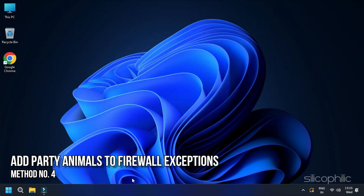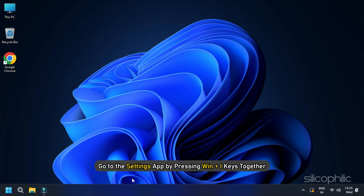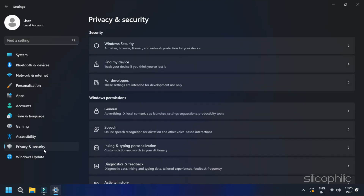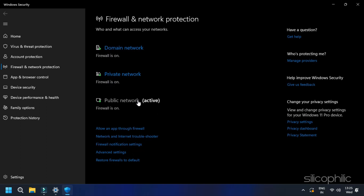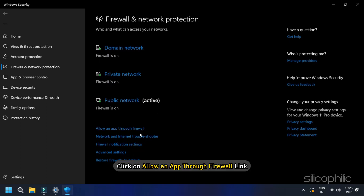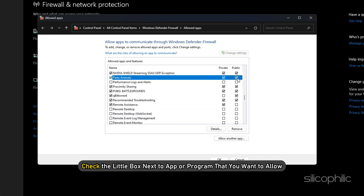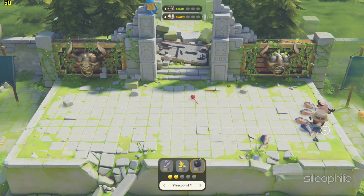Method 4: Add Party Animals to Firewall Exceptions. Make sure that Party Animals has the necessary permissions through your Windows Firewall and add the game to the allowed list if required. To do this, go to the Settings app by pressing Win + I keys together. Select Privacy and Security from the left pane. Under Windows Security in the right pane, click on Firewall and Network Protection. Scroll down and click on Allow an App through Firewall. On the next screen, check the little box next to the app or program that you want to allow, then click OK to save the settings. Now launch the game to check if the error persists.